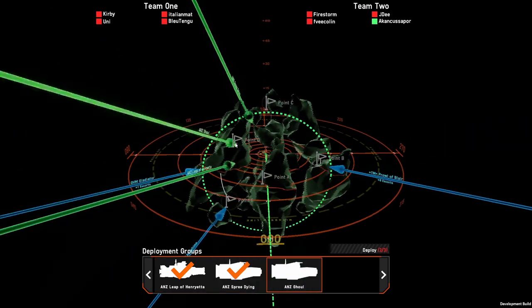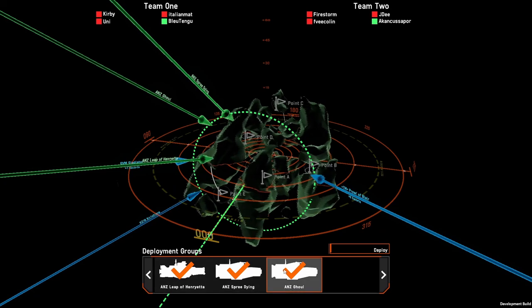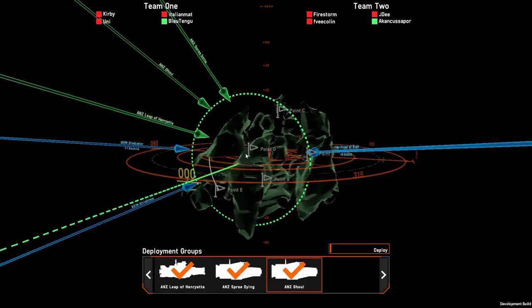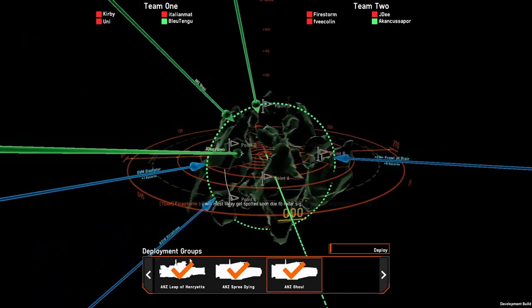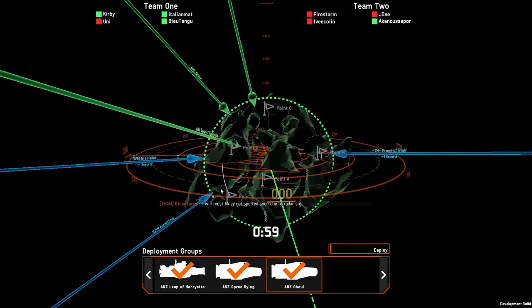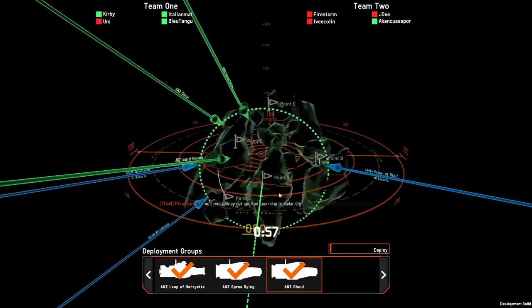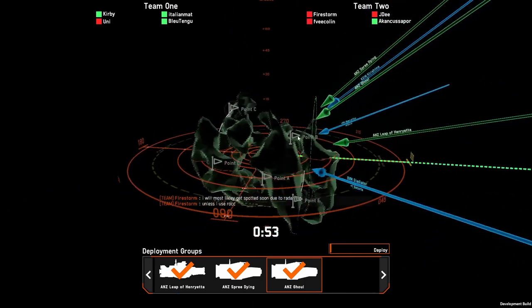I can't remember which one is the scout. I think the Spree Dying is my scout, and then the Ghoul is sort of my anti-scout. So what we're going to do is capture in there, capture in there — these guys can provide up top — and then I think we might come around and maybe try and use this top part here.